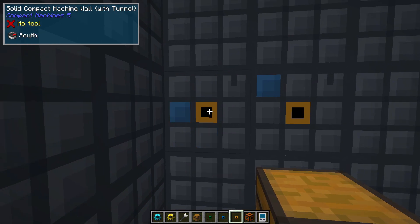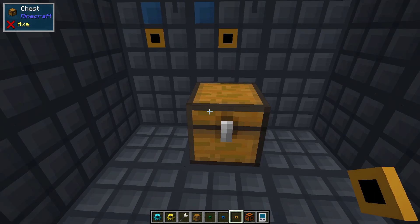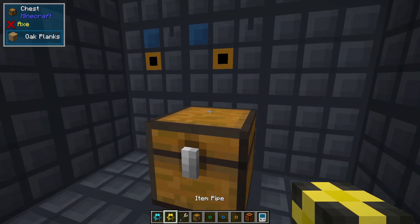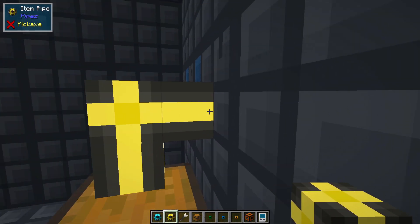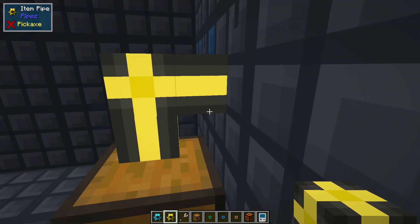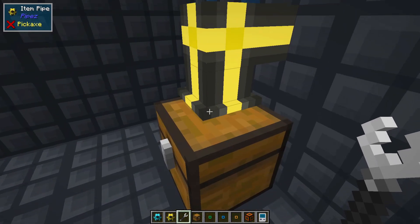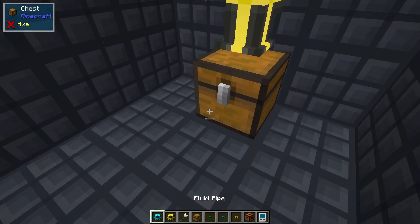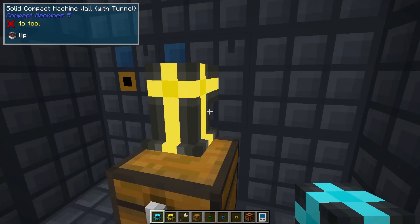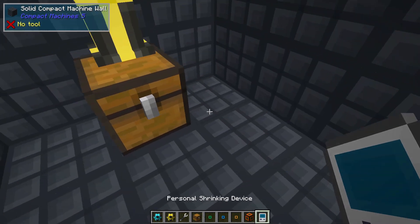So I can right click and so on and so forth to move it to the one that I want. This is the one we're concerned with — our up tunnel. I'm going to take an item pipe and connect this chest to that tunnel. You'll notice it automatically connected to the tunnel that's there. Then I'm going to use my pipe wrench and shift right click with that — so now it is pulling items out of this chest. You can see the item's already missing, it's already pulling into that pipe. Now we're going to exit the compact machine to see where it goes.